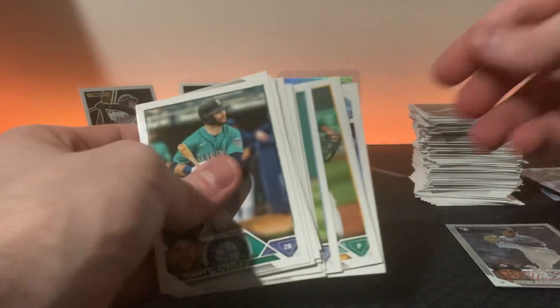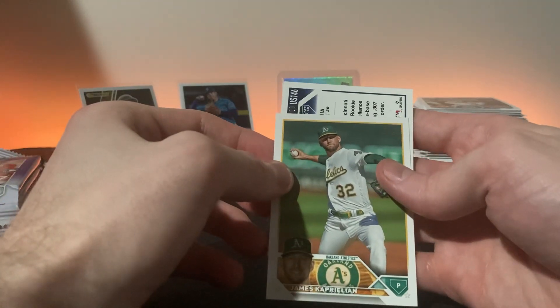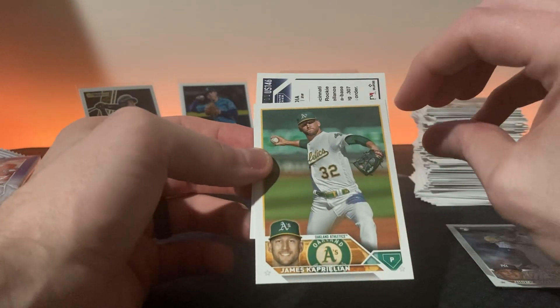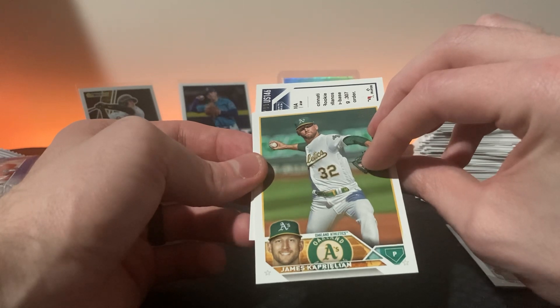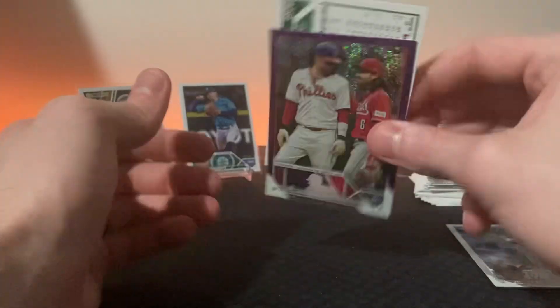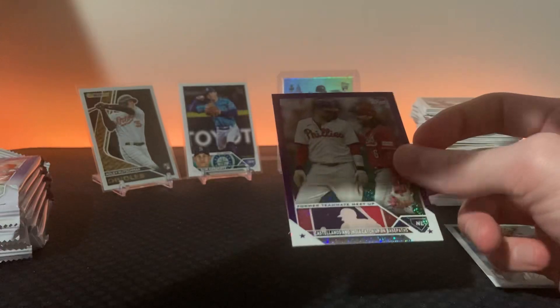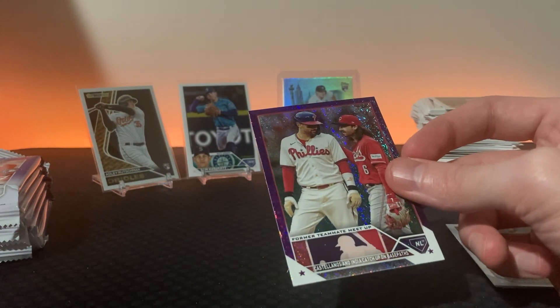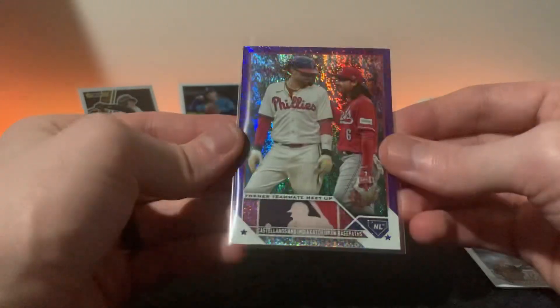Dylan Cease did me dirty this year for being my pitcher. Randy - you were supposed to go crazy like you did the year before but you didn't. This is numbered out of seven! Don't even open up blasters, just get this for 60-70 dollars. Cassiano and Jonathan India - look at that! Wasn't expecting that but that is cool. I like Jonathan India. That is a cool card, I might just keep it for a PC.